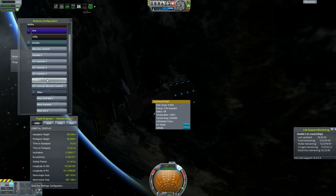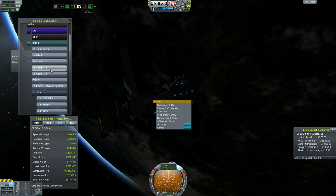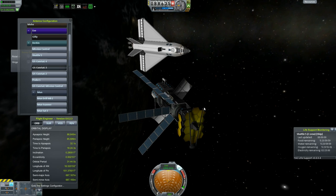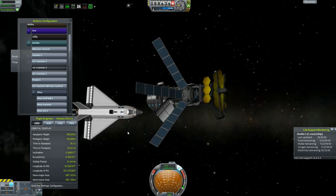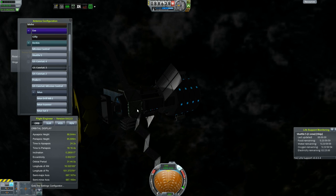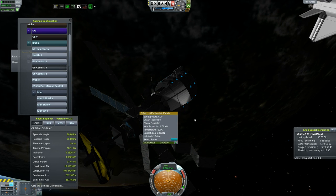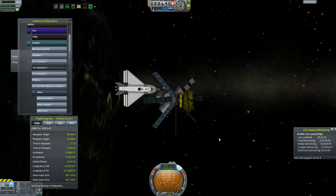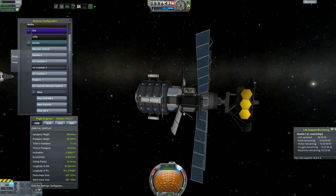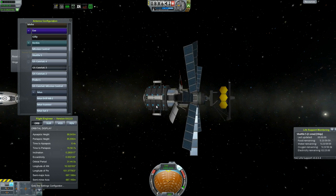We're actually going to activate this antenna and go to target three. Cool. So this is mission control, this is three — that's adequate coverage for this guy's flight path. If you guys have watched any of my previous videos, you know where they're all positioned. We're also going to activate our omnidirectional antenna, even though we have a small one on here.